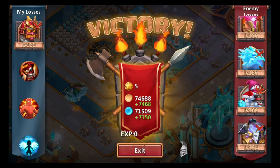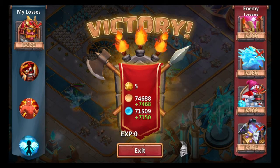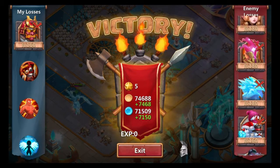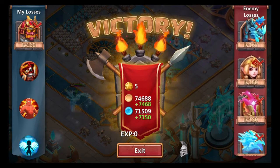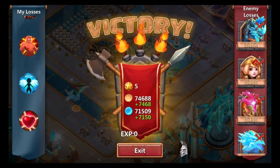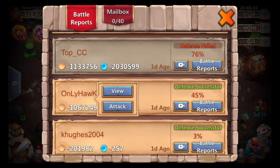He has a Rusky Rascals and a Boogeyman at 184 and 160. He has some pretty good troops. I just lost one - I lost my Rowan. So we have to wait until Rowan gets repaired and then we'll try hitting top CC.